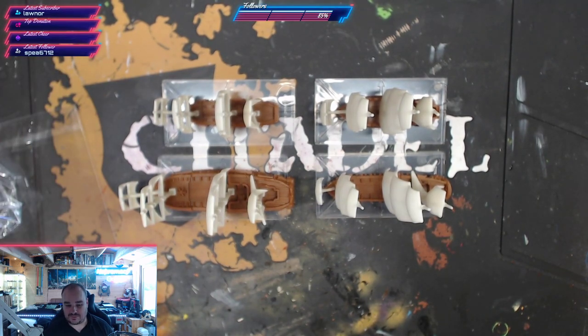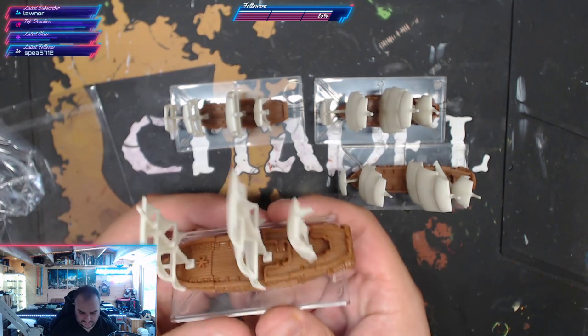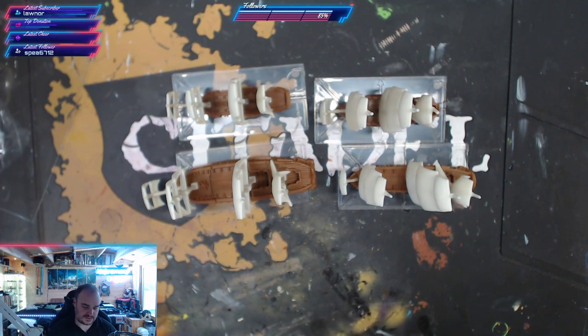There we go - that was Oak and Iron from Firelock Games. The Kickstarter - if you backed it, it's on its way. This only came yesterday for me in the UK, so if you backed it it's coming to you soon and this is what you get in the box. No breakages either, which was nice - in my last Kickstarter with Rockbusters I had two breakages. These have come through perfectly, no bends, no bent sails, nothing out of shape, very little cleanup needed. They're ready to go.